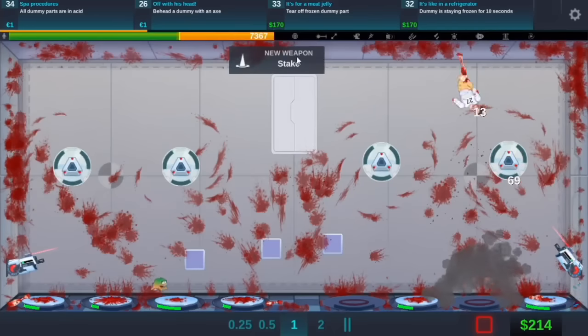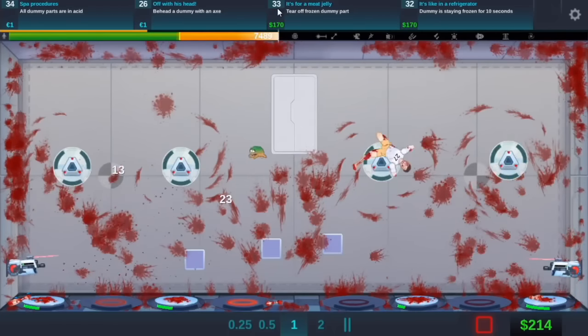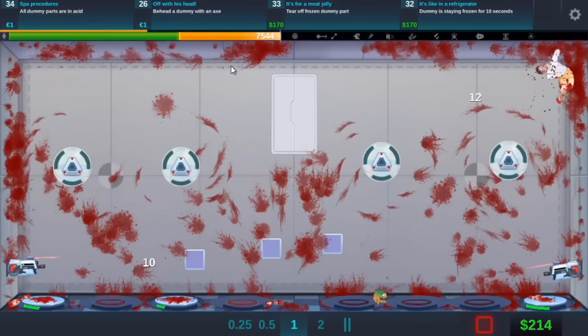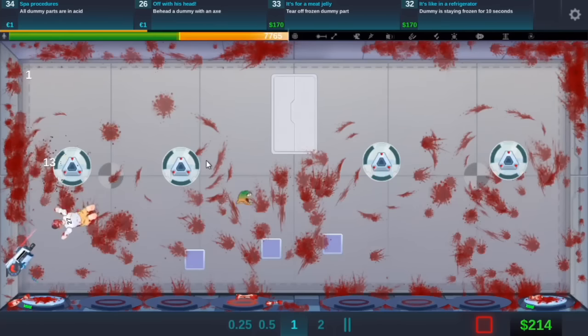Now all we need to do... we got a stake. We have to try to behead the dummy, but I'm not sure how to actually do that. So difficult. I'm going to keep going until this ends. Okay, that's ended now. Is it going to land on him? No.